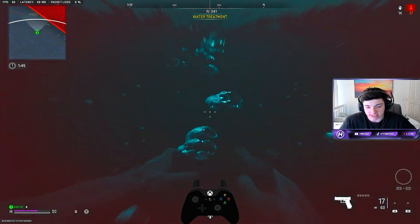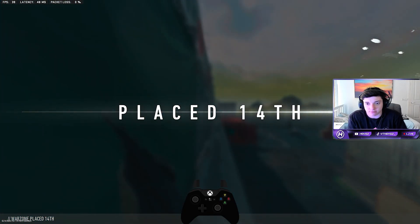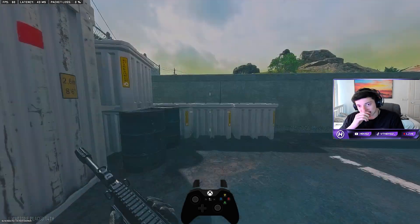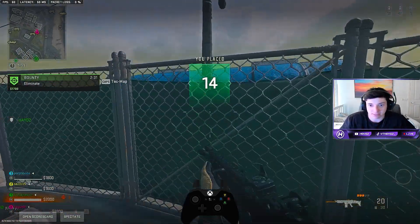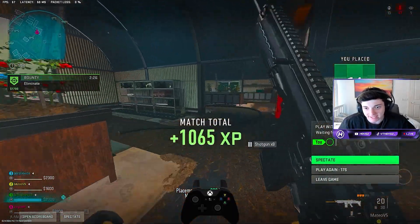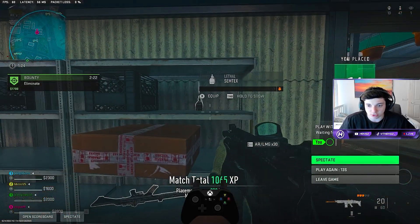When you die, it will come up that you've been placed in 14th position or whatever that is. Then you want to click Play again. As you can see, you've already gained some XP — placement points — a match total of 1,000. You can just keep spamming this and get so much XP.